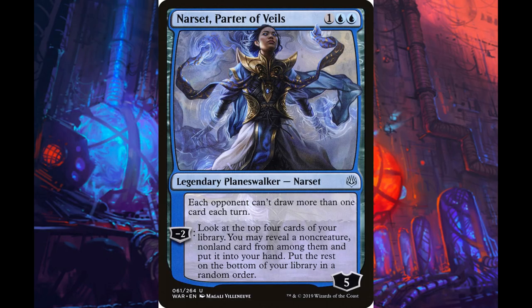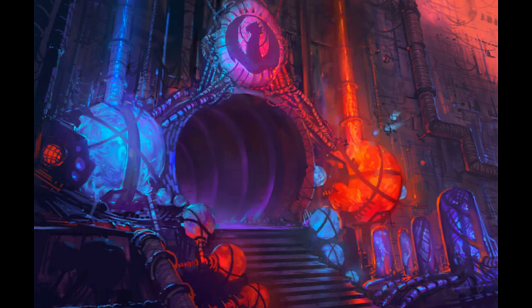Finally, we have Narset, Parter of Veils. What beats a deck that draws a ton of cards? Narset is able to turn off a lot of this deck's ability to churn through and find answers. Small tip in the mirror: make sure not to minus your Narsets, because leaving her at five loyalty means an Arclight Phoenix from hand or graveyard won't be able to kill it, keeping their card draw turned off.